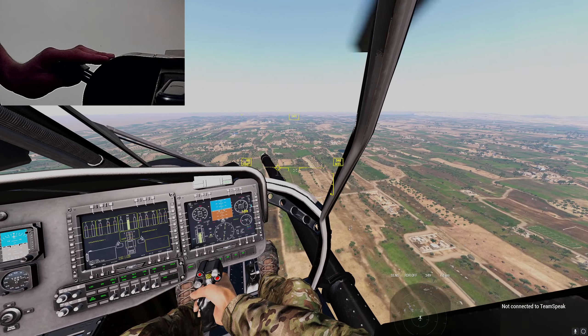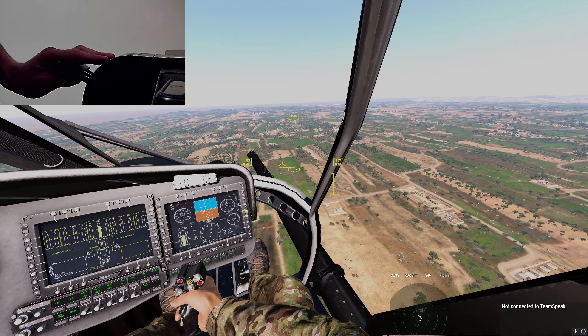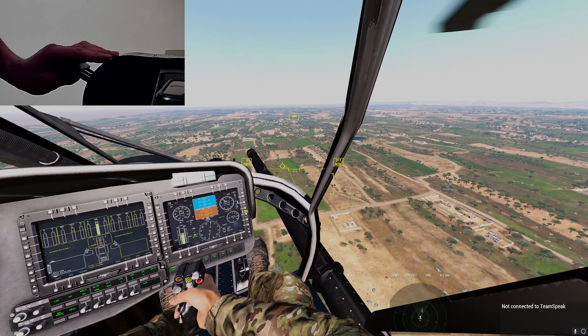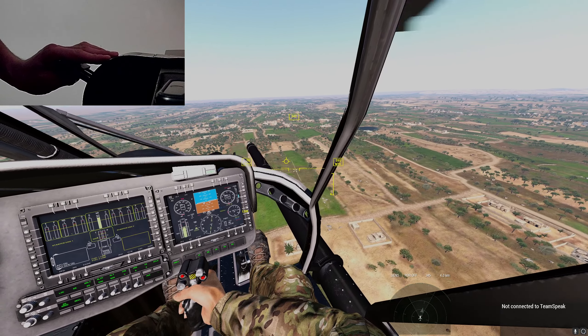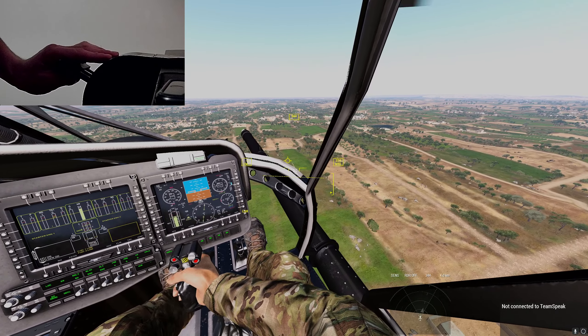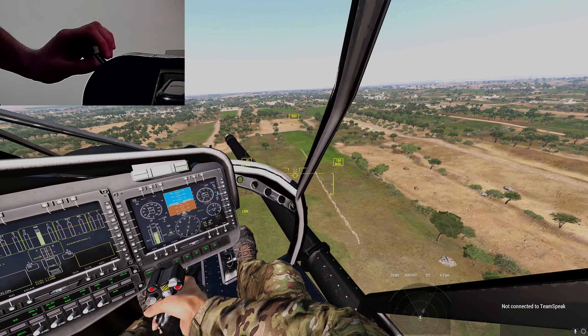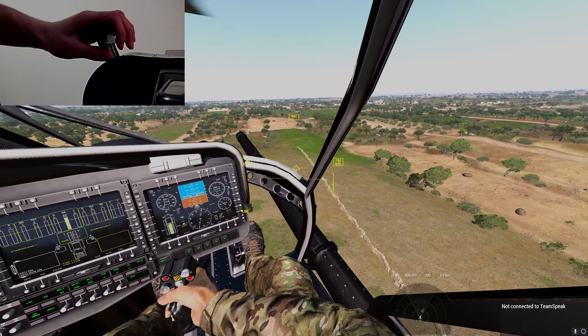Now that we're in the final stages, get ready — this is the tricky bit. I want you to picture a big old pine tree. When you reach roughly that height, start reintroducing the collective and pull the nose to slow your speed down to an appropriate level for landing. You should approach the final phase with no more than 60 kilometers an hour — it'll make it a lot easier for you.